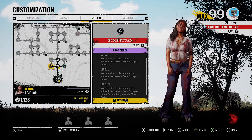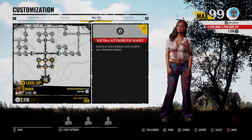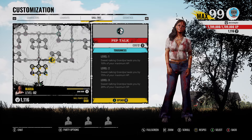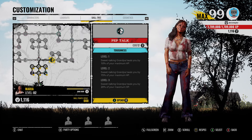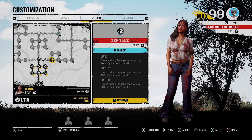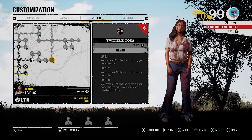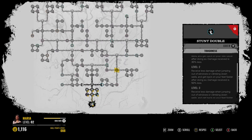Let's go into the skill tree - you can see Bomb Squad exists immediately. That is definitely interesting to see right out the gate. Then one of her apparently not unique perks, Pep Talk: Sweet Talking Grandpa allows you to heal by 20% of your maximum HP. Also don't know how that's not unique when that ability is unique. Twinkle Toes - you have a 25% or 75% chance to not trigger bone charms while also completely avoiding chickens. Very interesting. Stunt Doubles is on that side. Hush or Die - when dropping below 5% health, receive 15 points towards stealth.